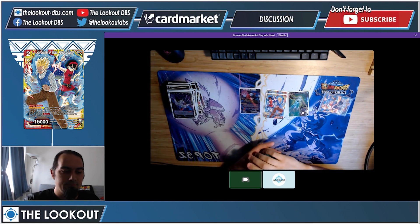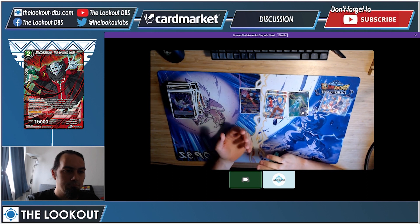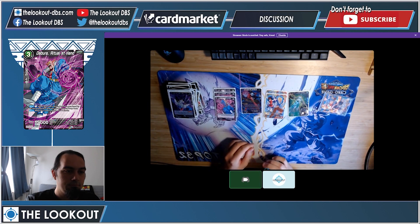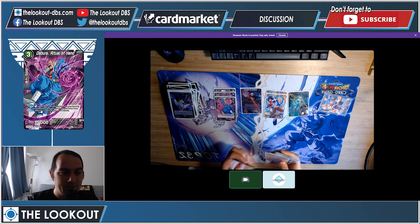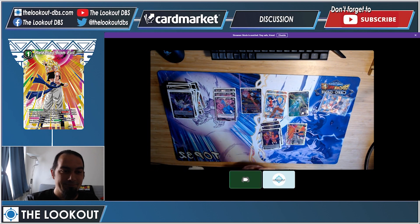Mechikabura for any matchup where you know what they're going to do on certain turns. I expected more U7 Goku but I didn't play it at all this weekend. For hand control matchups I thought the Cooler unison deck was going to be more popular but it didn't really come up — Green really didn't represent itself at this event, which was a shocker to me. Another Release from Evil because I was really scared of Cooler — that unison is really really annoying.